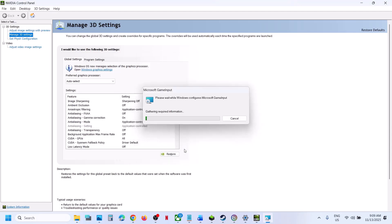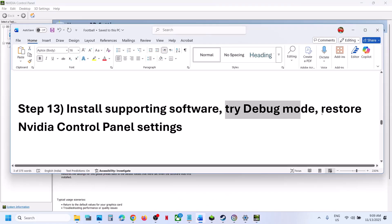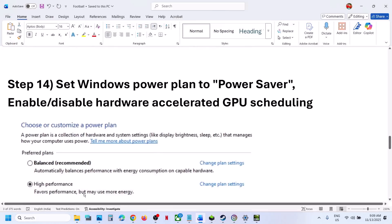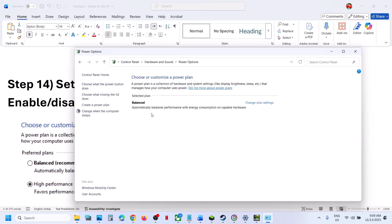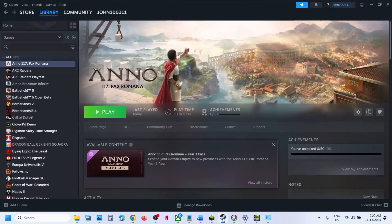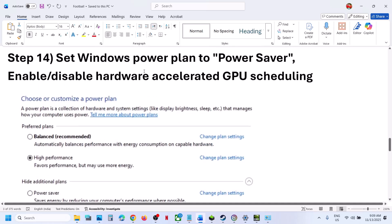The next step is to try Power Saver mode. Type 'Control Panel' in the Windows search box, go to Hardware and Sound > Power Options. If you see Power Saver, select it and relaunch the game. You can also try Balanced or High Performance. Try Power Saver first, then check.